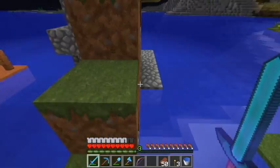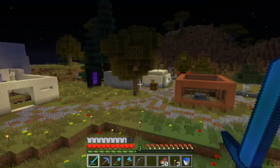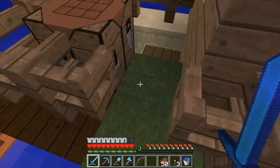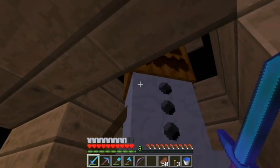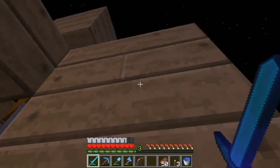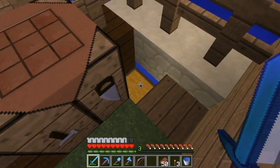This is a snow farm. The reason I didn't build it here is because this is a savanna, and snow would die in a savanna because of the heat. And this is my snow golem. I put a little thing above him just so that rain doesn't kill him.